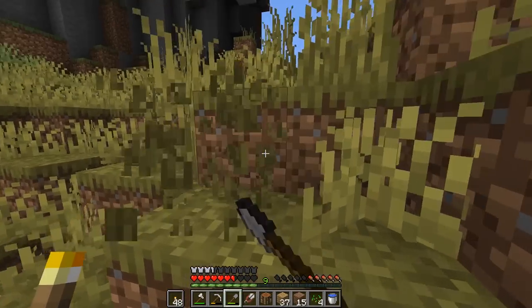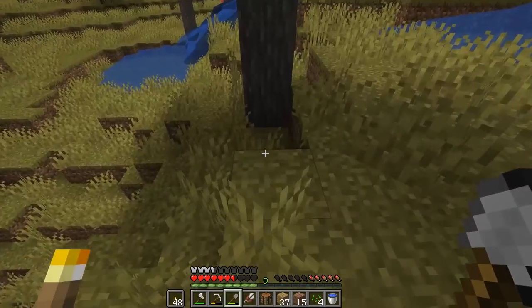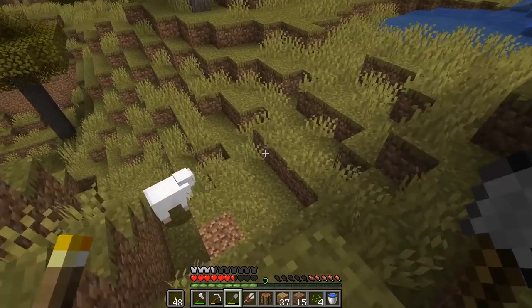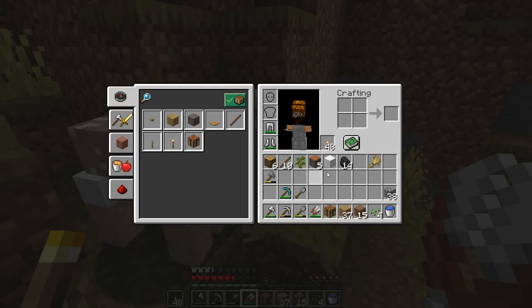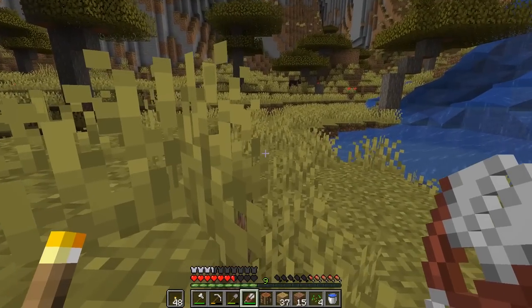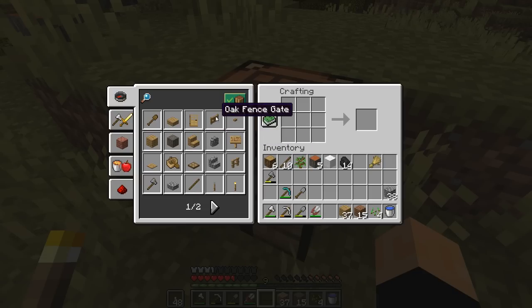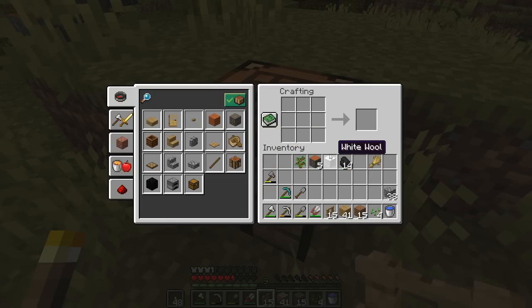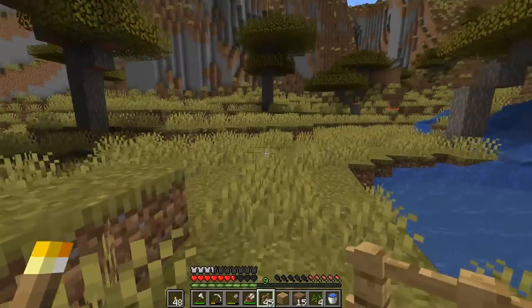Hopefully it looks good. Grab some more seeds if we can. Oh here we go — and we don't even have to kill them. Really you only get one with the shears? I think I have two more at home though, probably not the end of the world, but I thought I'd get more than that. All right so let's go ahead and make ourselves some fencing. We'll do this, and this, and then this. Okay, 45 fence — that should be good.